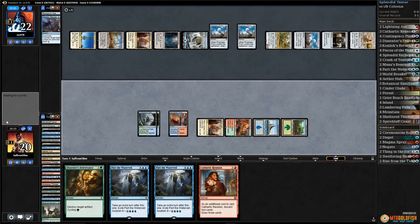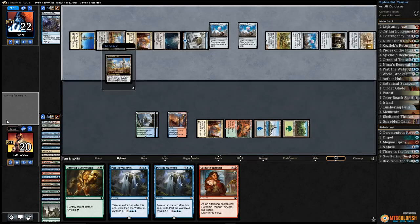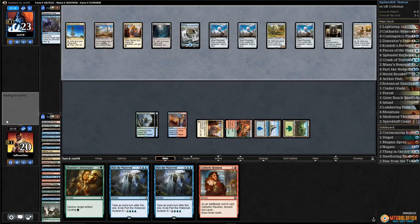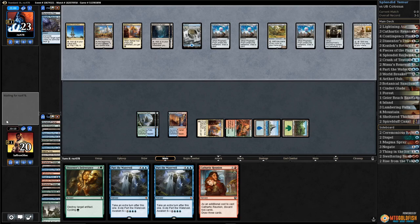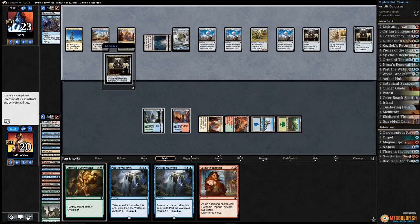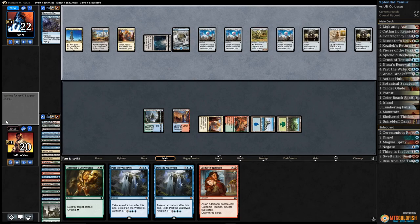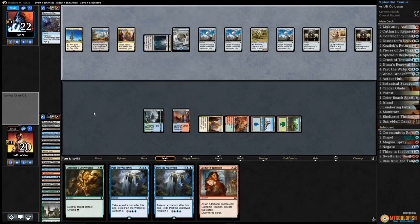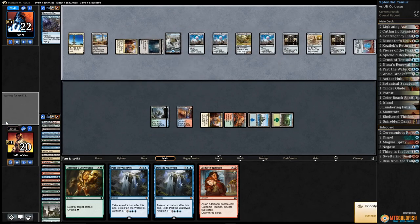Feels like this is a matchup that gets better after sideboarding, because we have some useless removal that will turn into counterspells that are much more relevant. Opponent will probably also get more counters. Puzzle Knot draws a card. I mean, at this point they could just Colossus, Colossus, Colossus and that would beat us. We don't really have an answer for that. Renegade Map is not the thing that kills us.